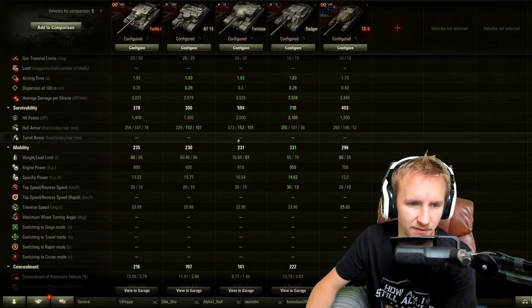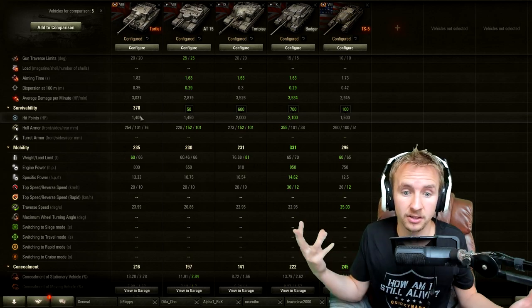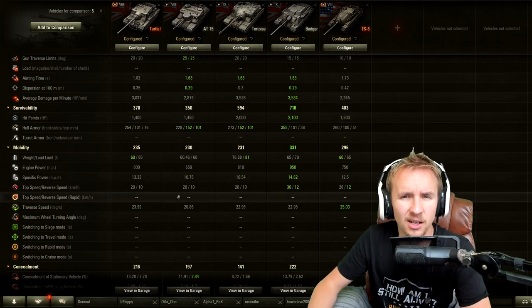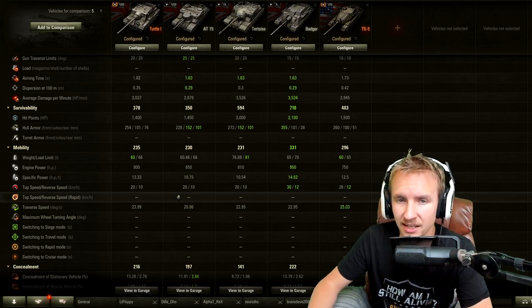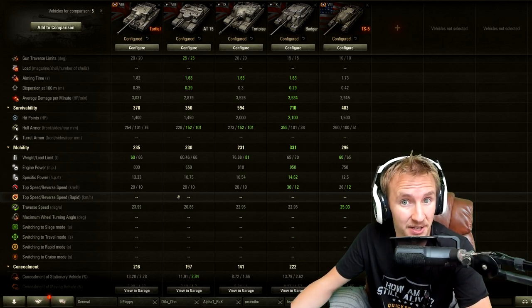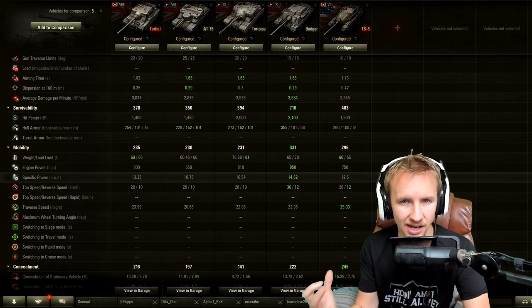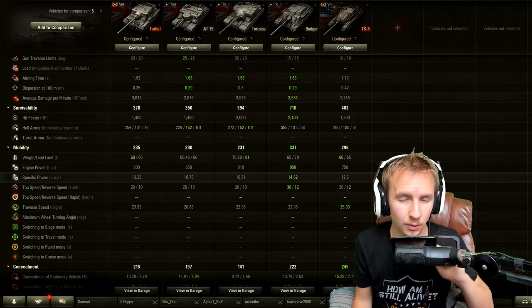Moving to survivability: 1,400 hit points, which isn't exactly impressive for a super heavy British tank destroyer. The Tortoise gets 2,000 at tier 9 and the Badger gets 2,100; even the AT15 has more hit points. The TS5 has 1,500. While this tank can take a hit better than glass-cannon TDs, it's frustrating when a single 750-damage shot from a tier 8 or 9 TD leaves you barely able to absorb another. Without high alpha or great penetration, it's all about weathering that first hit to leverage your DPM.